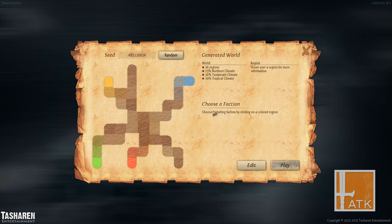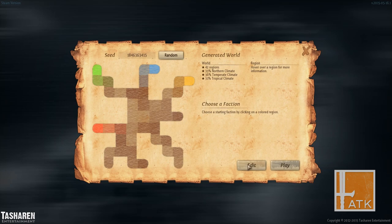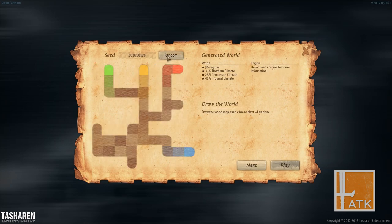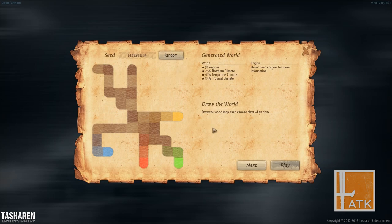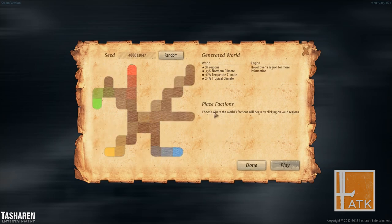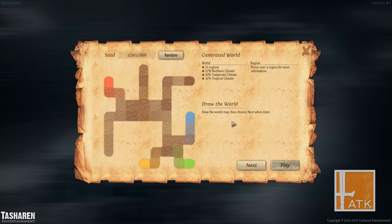Okay, what is this? Choose a faction. I can edit this — oh, I can even draw on my own world. Interesting. I'm just going to go random. Can we hit play? Oh wow, this is weird. Draw the world map and choose next one. Done. I'm just going to go random, hit next. Place factions. I guess the factions should be in the corner? It looks fine. We're done. Let's play!